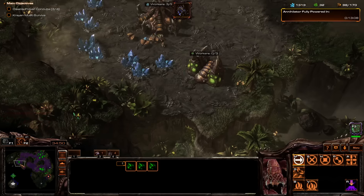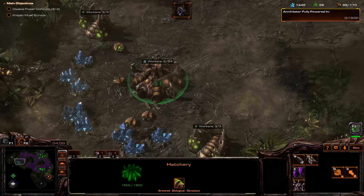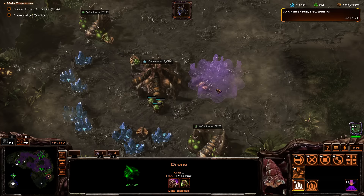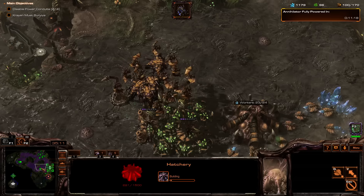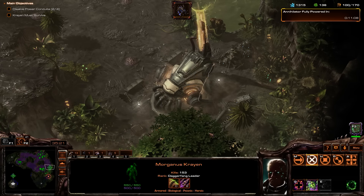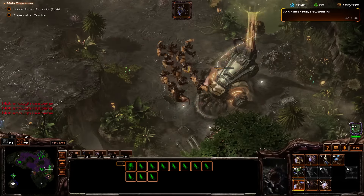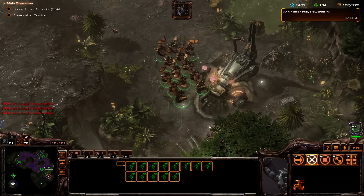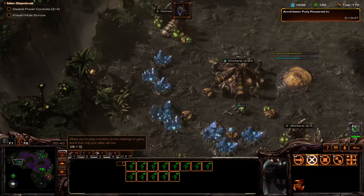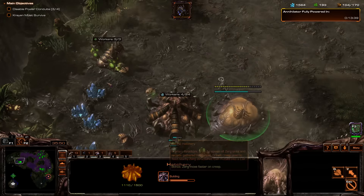You guys think I can actually make it? Could actually get another hatchery here. Mutalisks — I just need to put you guys on a hotkey, really. We require more Vespene gas. I think we're doing okay. If we can saturate this base, we should be just fine.